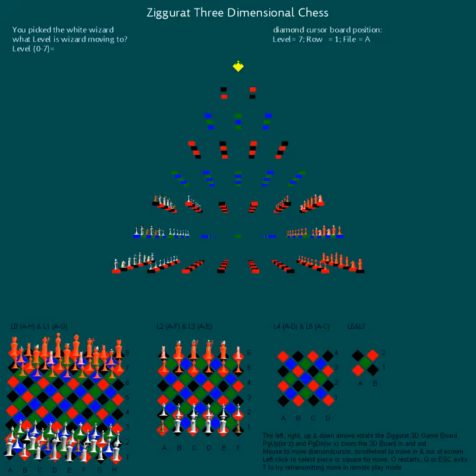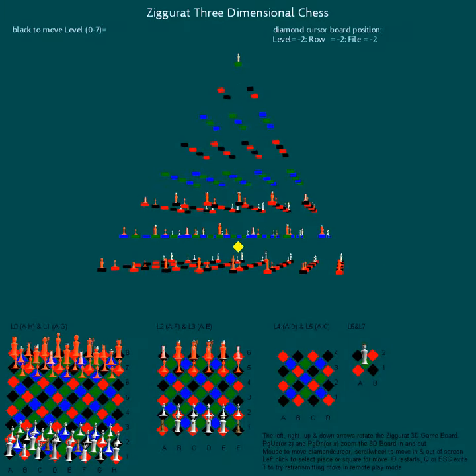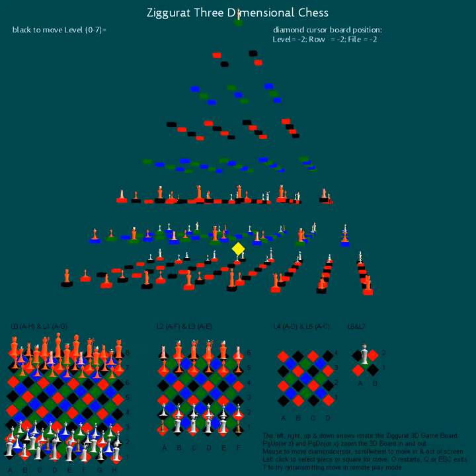We move it to the single square of L7 at the top of the pyramid. As well as moving pieces, one can rotate the board and tilt it; one can also zoom in and zoom out using the various keys on the keyboard.